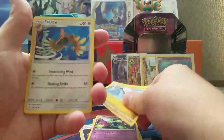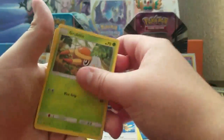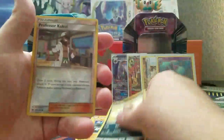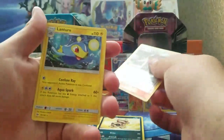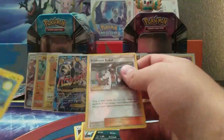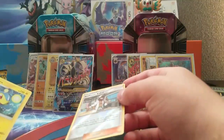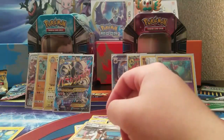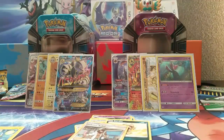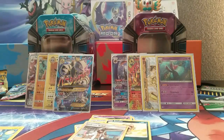We got: Water Energy, Pokemon Catcher, Golbat, Dragonair, Fira, Grubbin, Drowzee, Crabrawler, Sandile, a reverse holo Alolan Raichu, and Lanturn — and we pulled that in our last video too. This was a surprisingly good video because we pulled some pretty good stuff. I will definitely be getting more of these tins. Thank you for watching and we will see you next time!